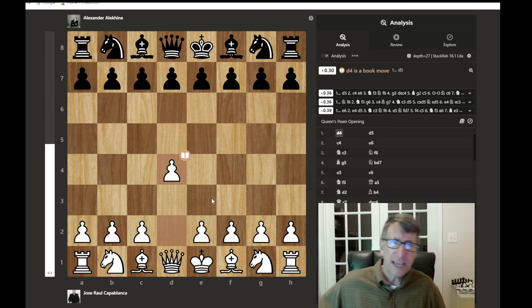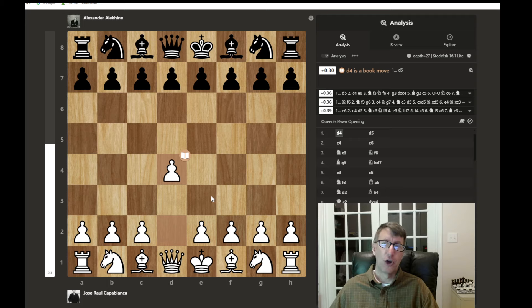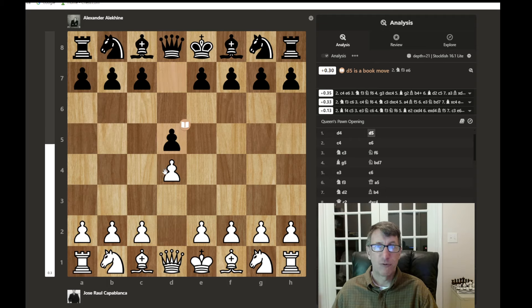A good habit: if you are a strategic player or just don't like crazy tactical chess games, you can do what Capablanca did here by playing D4, because most D4 games tend to be more strategic. Just remember that if your opponent wants to create tactics badly enough, they can do it by sacrificing pawns and opening the position up. D4 was played by Capablanca, controlling the center, and now we have D5 — these tend to be more closed games in the center. Then C4 is played — this is a Queen's Gambit.